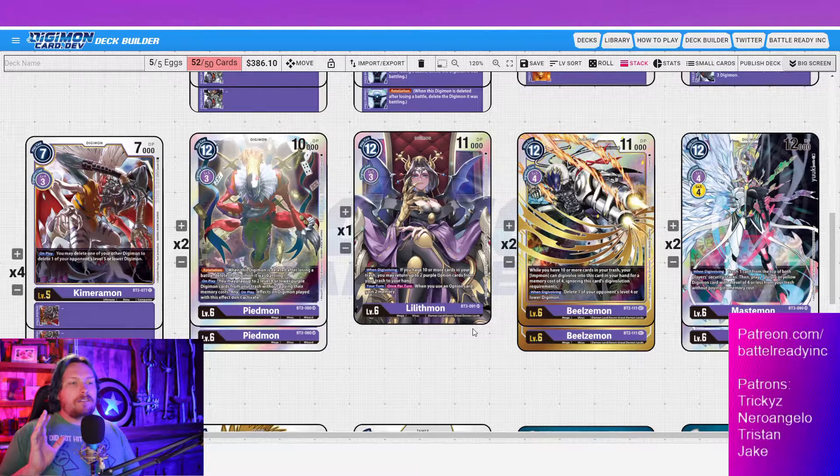This is where purple players get really different in how they build their megas section. A lot of what came before is pretty standard — ratios might vary, but it's mostly cookie cutter. Megas, though, is where it drastically changes. It can change your level five and level four counts depending on which megas you run. If you're playing option-heavy, you might bump Lilithmon's count. Every purple deck I've seen has megas at a different ratio.